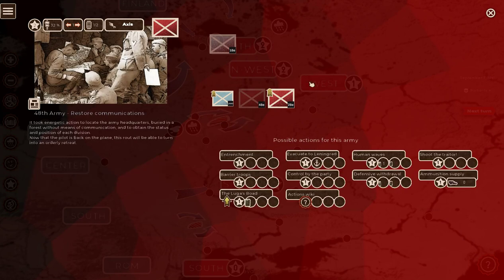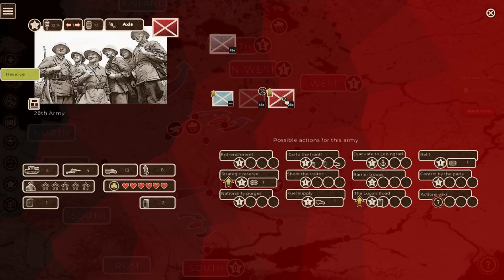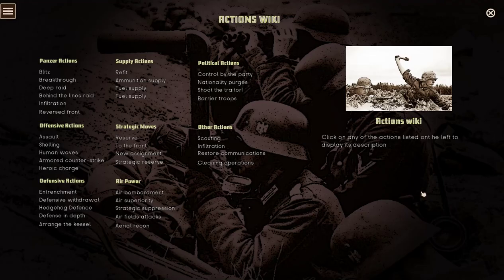He's probably cut off, so let's entrench that guy. Someone requested I do this — the actions wiki. This tells you basically what all this stuff is, because you get a lot of options at different times in the game. Sometimes you click on a front and you won't get as many as others.